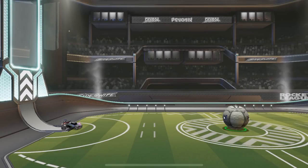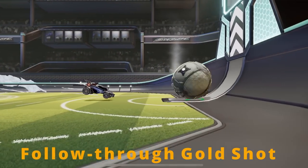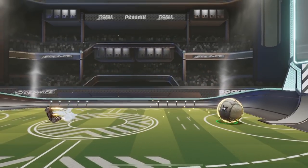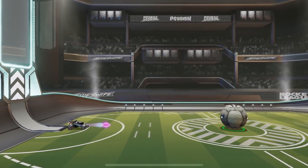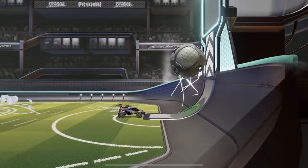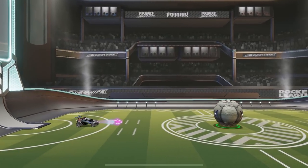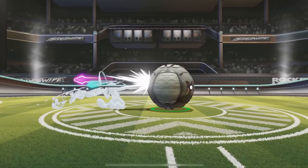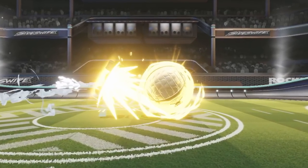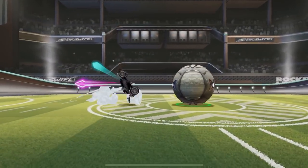Before we learn the Aerial Gold Pop, we first need to learn something I call the Follow-Through Gold Shot. Here's what a regular Gold Shot looks like: you shoot the ball forwards and your car gets pushed backwards. And here's the Follow-Through Gold Shot — you shoot the ball forwards and your car continues forwards with the ball, so it's like an offensive Gold Shot. To do this, you just do a regular Gold Shot: touch the ball with the back of your car and flip away from the ball. However, as soon as you flip, immediately press forwards on your joystick as quickly as possible. And there's your Follow-Through Gold Shot.